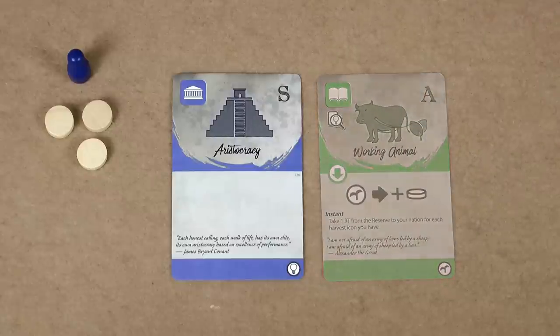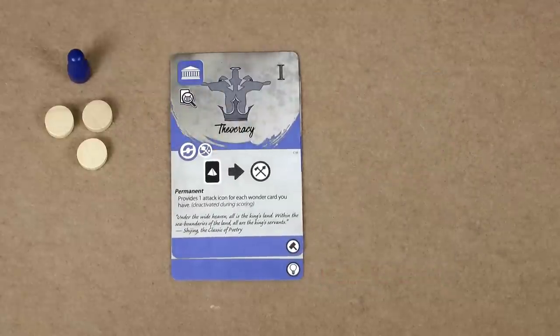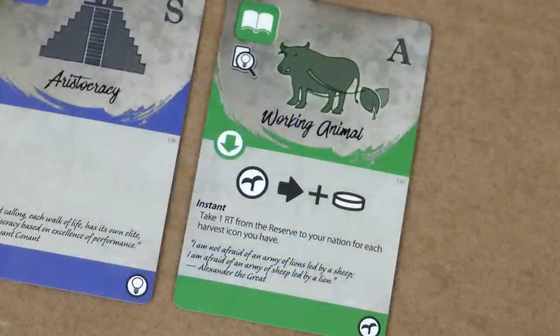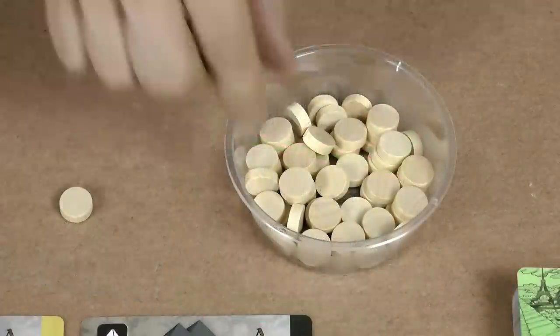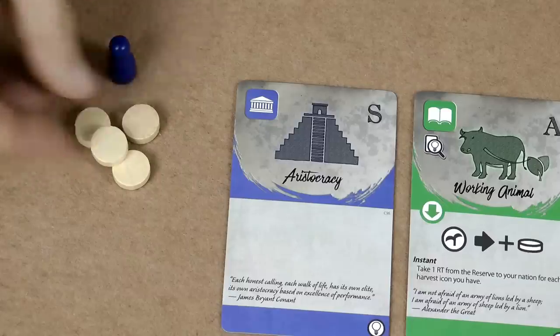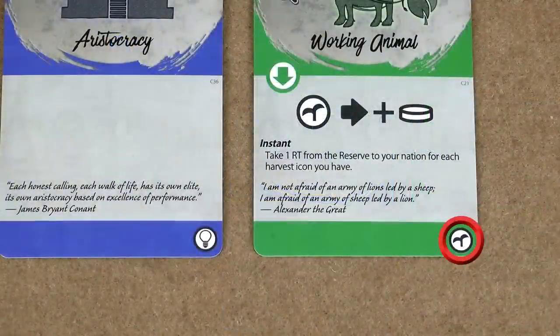If there are not enough in the supply just take what you can — do not take any tokens from the reserve. Then you take the player piece back and add the card to your nation. If you're adding a card of the same color as one you already have, it's stacked on top of your older cards of that color. Once the card has been added to your nation, look at the icon on the left side — this tells you the timing of the effect. The working animal has an instant one-time effect, so it applies immediately.